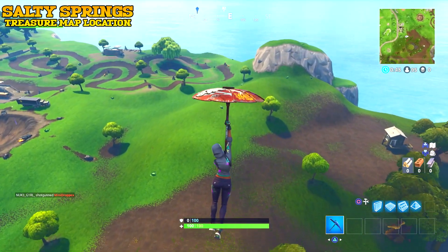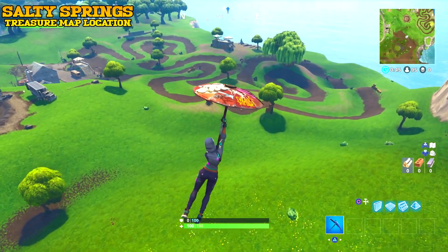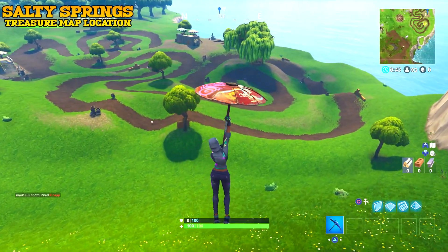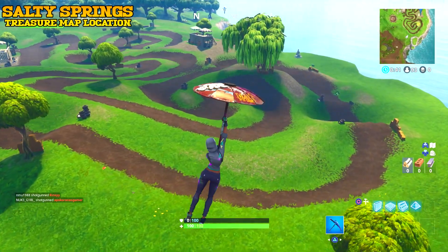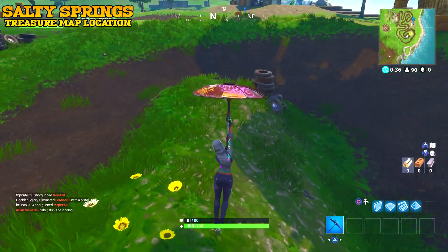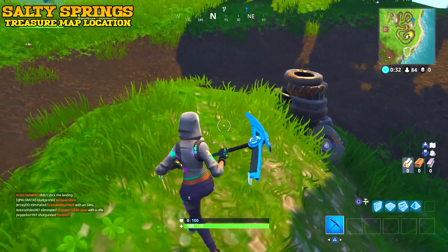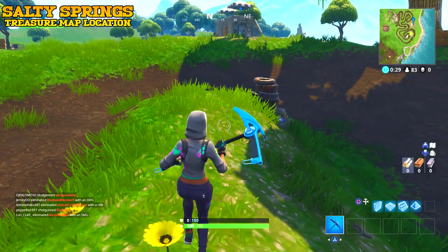Once the challenges are live, you're going to have to go to the racetrack, coming in from the south side nearest Moisty Mire. There's a patch of grass right next to some tires where I'm going to land right now, and this is where your star will appear. Just check your challenges, make sure it's active, and the star will appear.